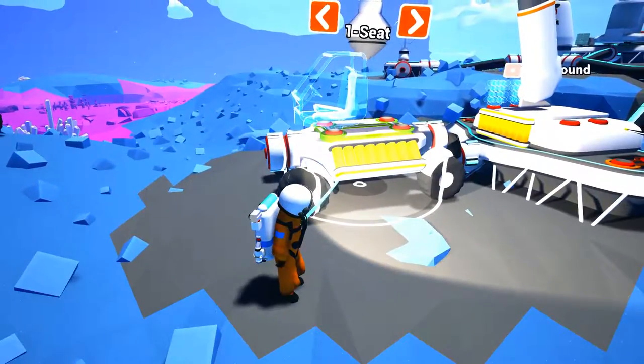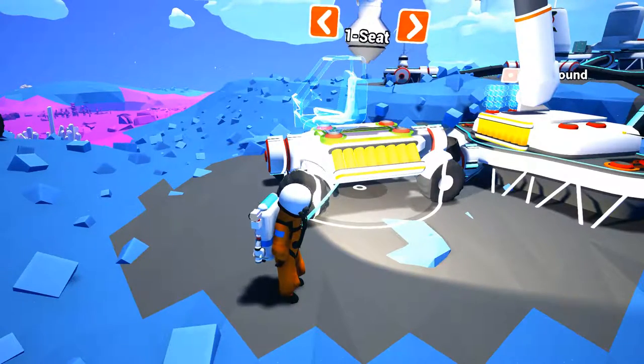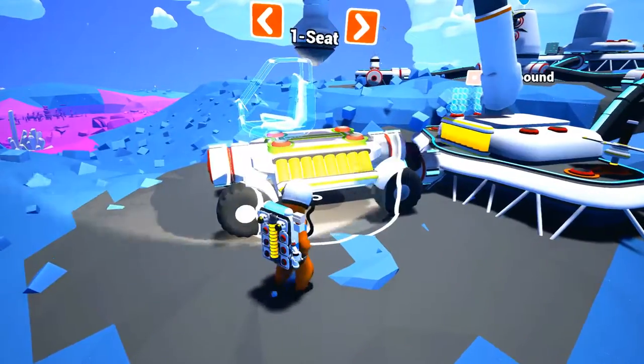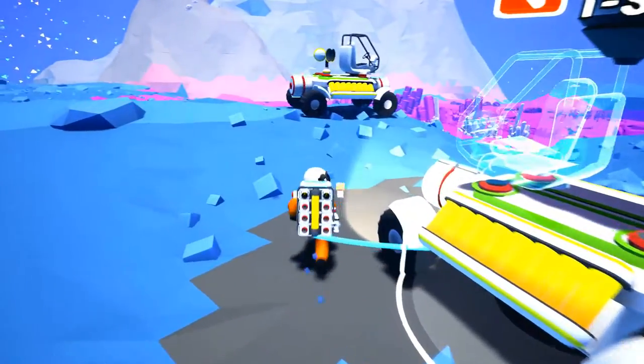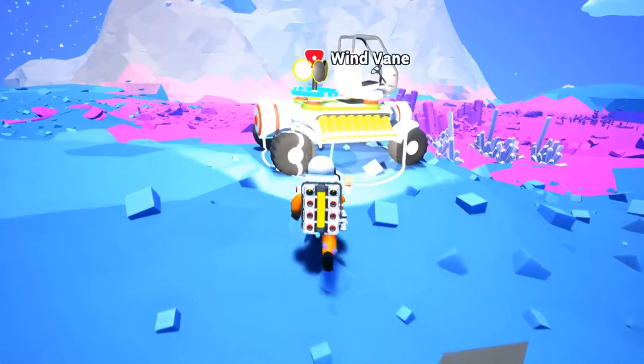I normally will go through maps before I settle in one, just to make sure there's enough resources around. So anyway, four compound to make the rover, two for the seat, and you're pretty much set. Now, the interesting thing about the rover — I use it more as a scout in the beginning, before I get the truck. And we'll get into the truck here in a little bit.